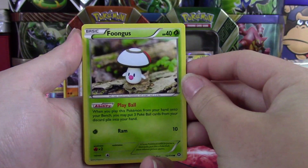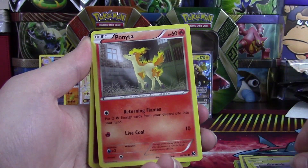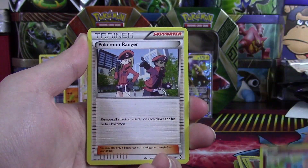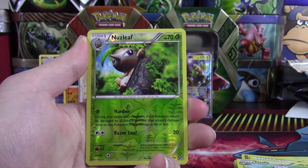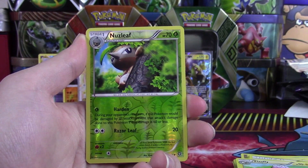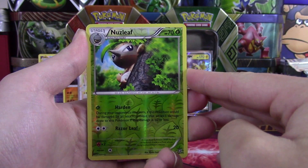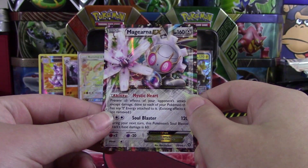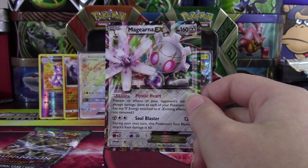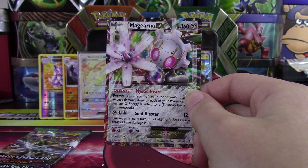Three and two. We have a Foongus, Joltik, Litwick, a Ponyta, Meryl, Pokemon Ranger, Fletchinder, Flaffy — our Reverse is a Nuzleaf — and a Magearna EX. All right, this is amazing. We have two Ultra Rares out of this tin already and we still have a pack to go. Wow, this tin is looking really, really good for us.